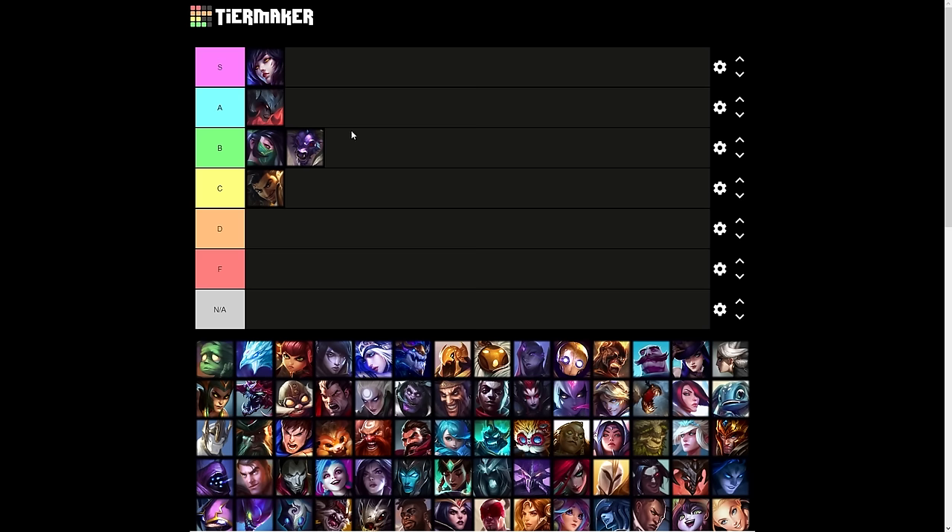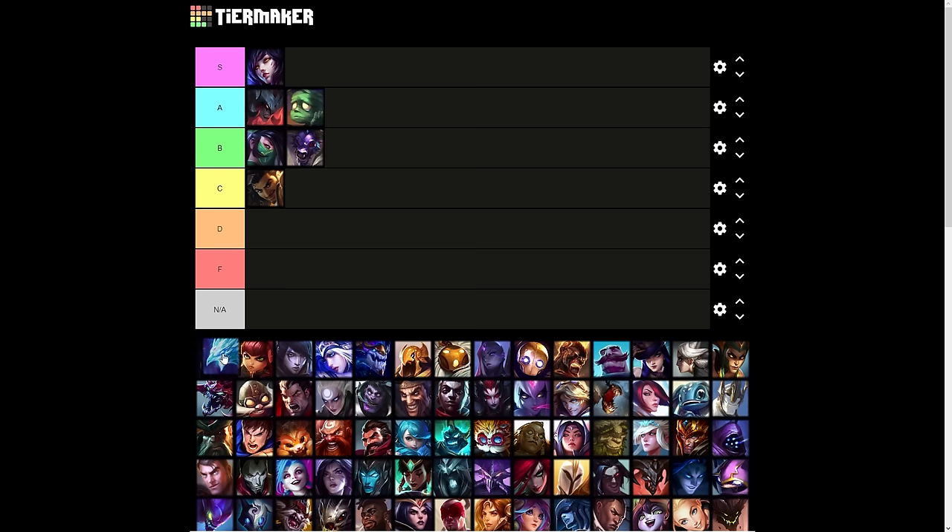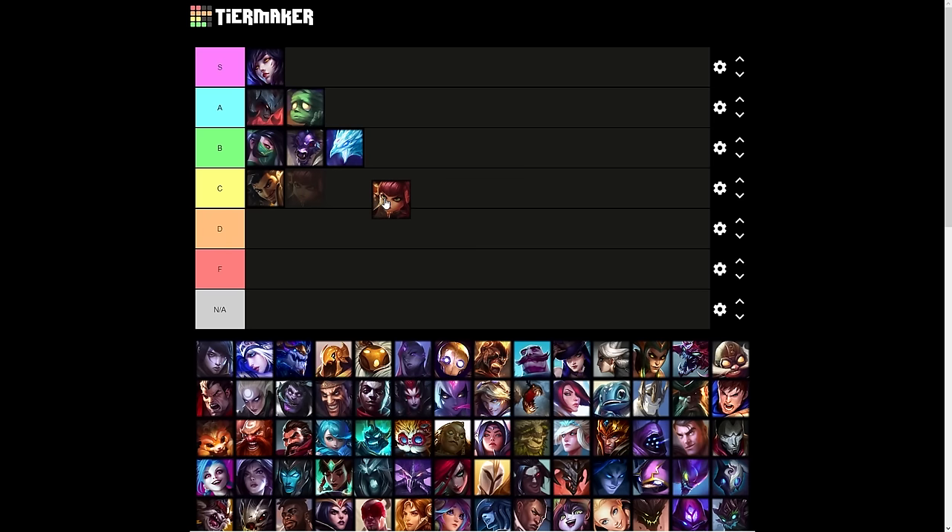Amumu's ultimate is A tier. It used to be S tier, but they nerfed it a lot. In its current state, Curse of the Sad Mummy is a good ultimate, but there are better full-on hard-engage AoE ultimates out there. Anivia I'll say B tier — it's good for her, but the fact that it's not immediate and does damage over time instead of an instantaneous amount makes it situational. Annie's Tibbers is C tier — it's only good because she has her passive. If she didn't have her passive, Tibbers is actually pretty bad.